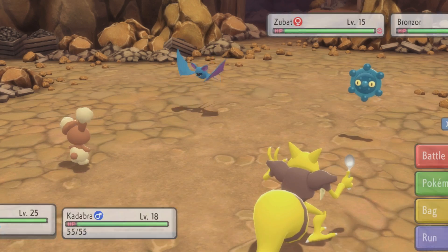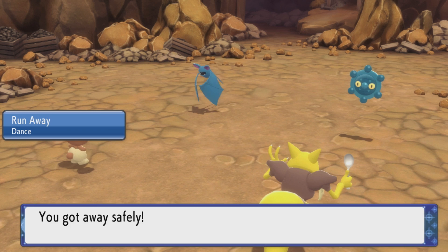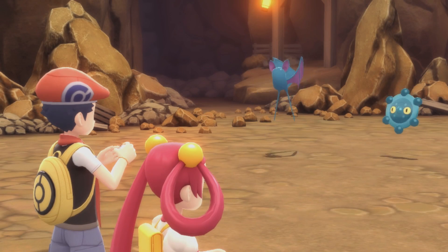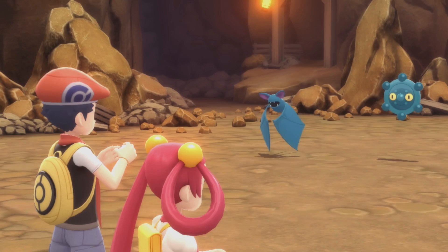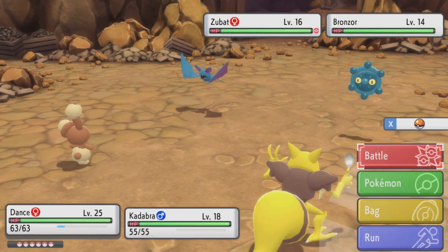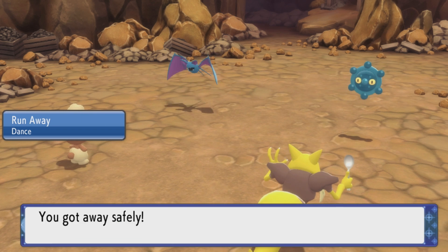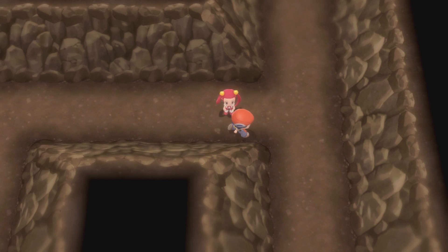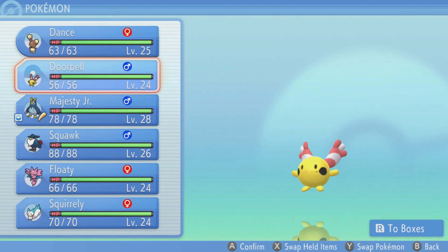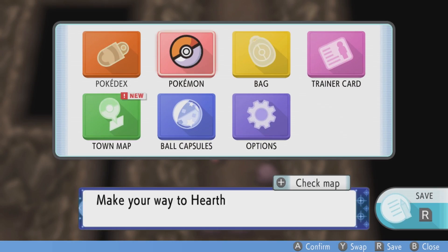Maybe this would be a good chance to get Bronzor. With Mira out, I don't really care. Maybe I'll get a shiny Bronzor — wouldn't that be wild? I guess that is kind of one benefit if you have someone following you around — you're technically twice as likely to find a shiny Pokémon. All right Dance!